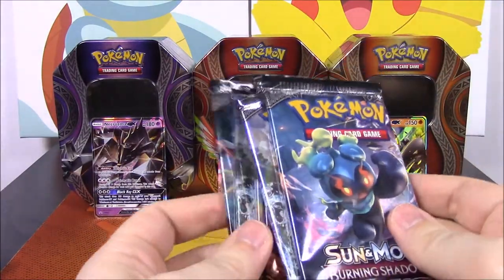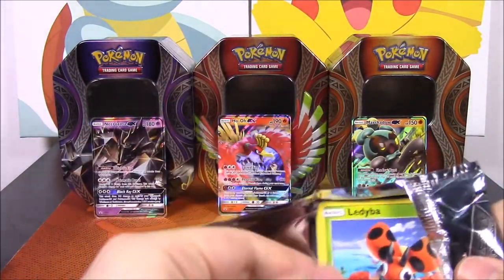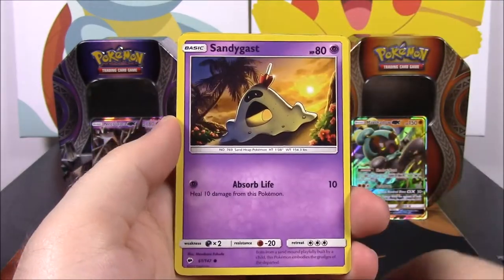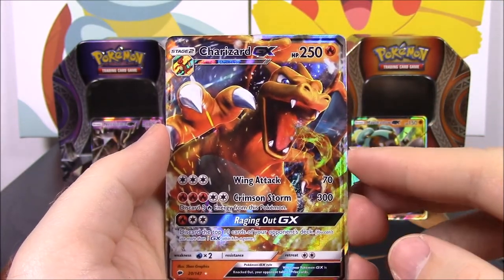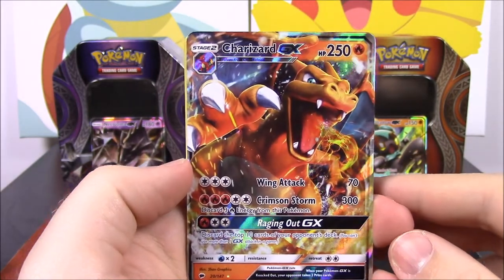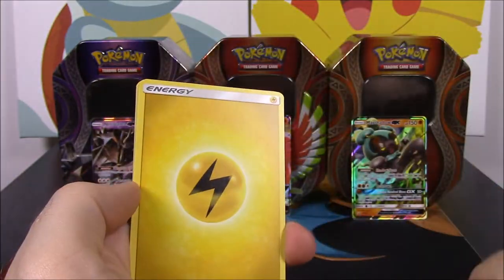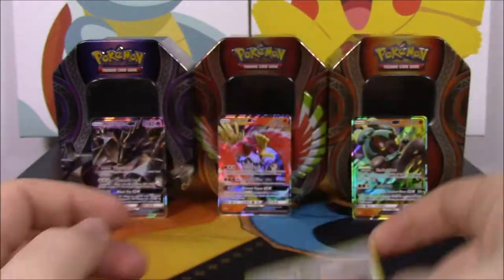Let's hope the Burning Shadows give us good luck. Starting off with the Marshadow pack to go with our Marshadow tin. We have a Ledyba, Mudbray, Horsea, Venipede, Sandygast, Stufful Reverse Holo, and oh my goodness - we got a Charizard GX, and I assume that's considered a Full Art. I'm almost 100% sure I do not have this. That is so cool! I love that Charizard. Then we got Electric Energy, Curleeq, Simisage, and Tormenting Spray.